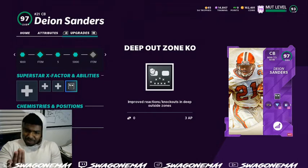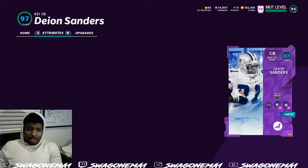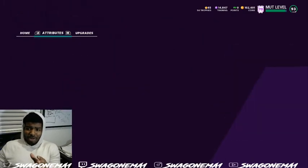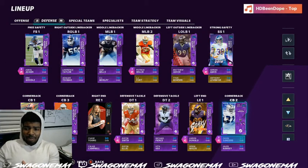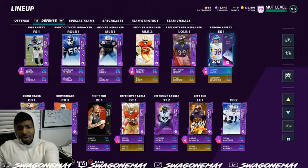Deep Out Zone KO works amazing, especially with a zone corner like Deion. It's three AP — yes, it's three AP — but his speed and talent, and he's not even at full strength, it's ridiculous how solid he is when he has that blue zone on. I can do a lot with the zone scheme-wise. We have a zone corner out there that can really play football and it's blanketed.